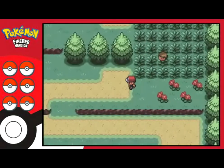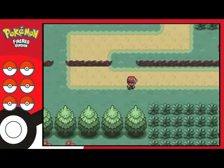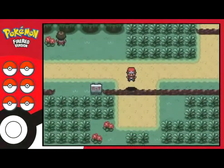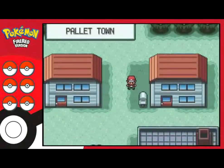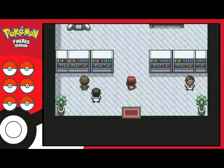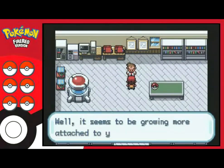Now let's take this parcel to Professor Oak. I need to go around here and can just avoid the grass — no need for more fights. I should be getting some Pokéballs now, so if that's the case the Nuzlocke is going to start properly.